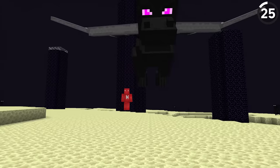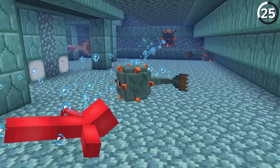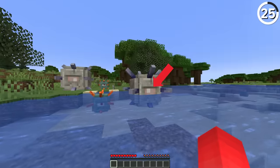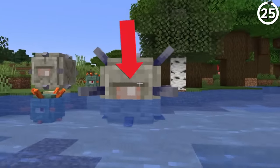When you give a mob the no AI tag, it doesn't move or follow the player — and that's true for all of them, except the Guardian. Apparently, since the Guardian's eye is coded as the head on the model, it'll still follow the player even when it's supposed to have no AI.